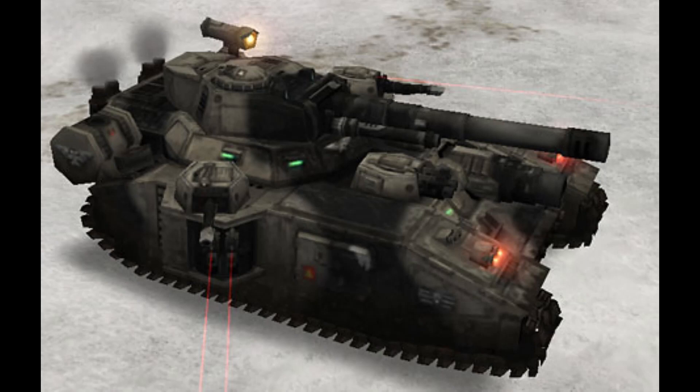As the fires of the Horus Heresy died down, the Baneblade emerged as a symbol of hope and a deterrent against the forces that threaten humanity. Standing proudly as a monument to ancient engineering and the resilience of the Imperium, it continues to serve as a bulwark against the darkness that seeks to consume it.